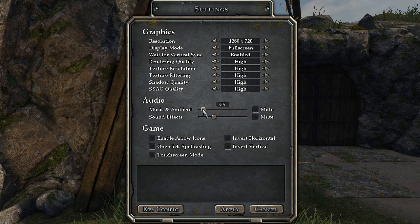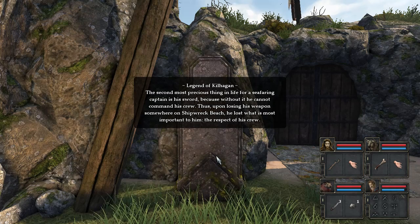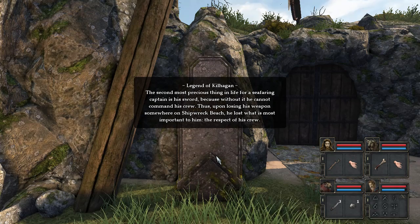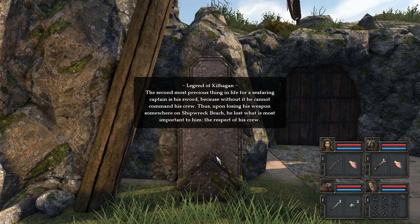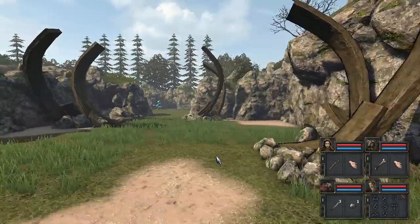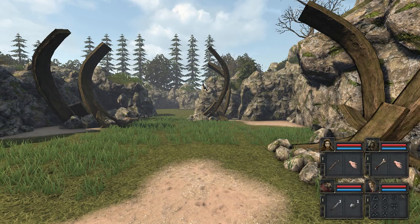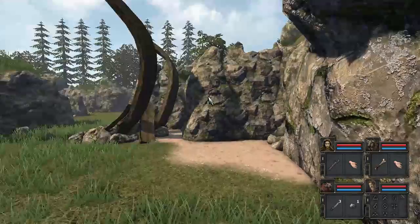The background noise is really loud today, I'm not sure what the deal is, I'm going to turn it down some more. All right, so a legend of kill again: the second most precious thing in life for a seafaring captain is his sword, because without it he cannot command his crew. Thus upon losing his weapon somewhere on shipwreck beach, he lost what is most important to him — the respect of his crew. So we should probably be on shipwreck beach. Not entirely sure because it's not like there are road signs, but pretty sure this is shipwreck beach.